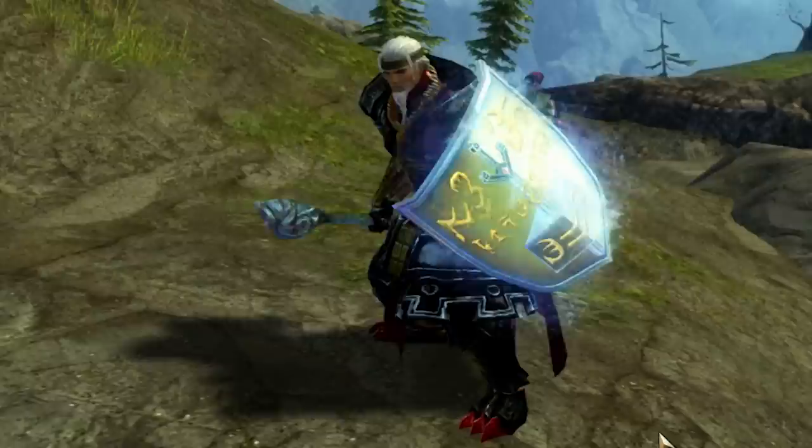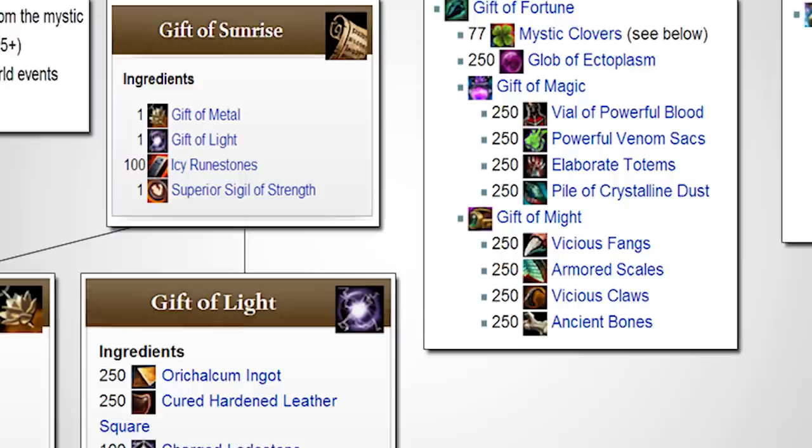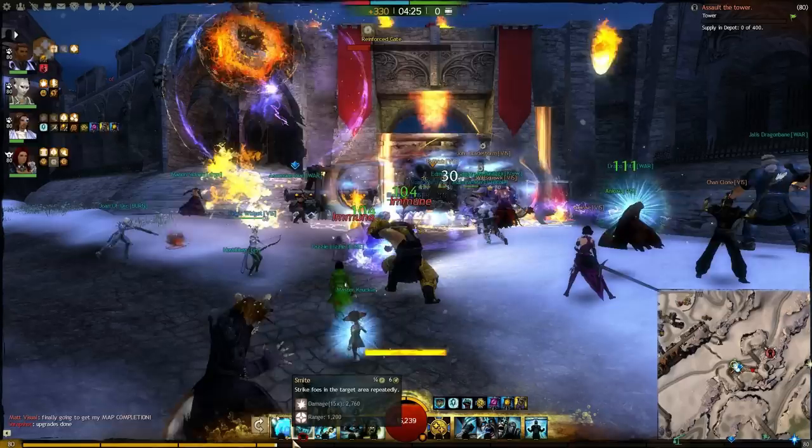First, I started with the character I wanted to equip the Legendary on. Then I embarked on my long journey to Map Completion, which gives two gifts of exploration — just in case you didn't know. This was tedious, but it was doable, I mean really, compared to all this you gotta do.